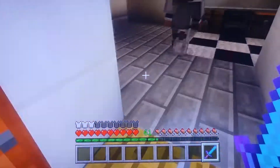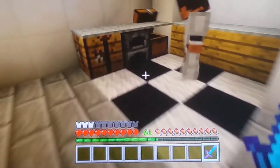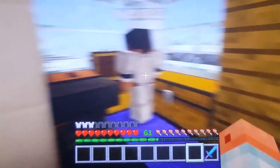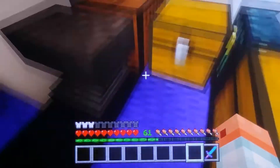House tour, guys! This is the house tour of Riley's house. This is her kitchen. She's getting McDonald's because there's nothing in the stove — there's some music. Okay, let's go on to something different.